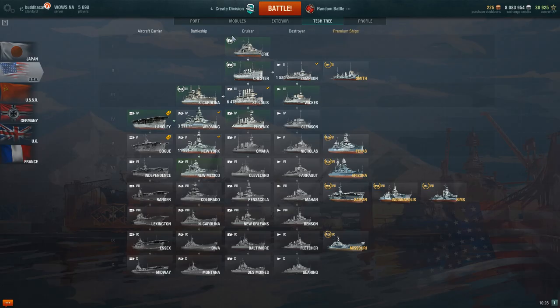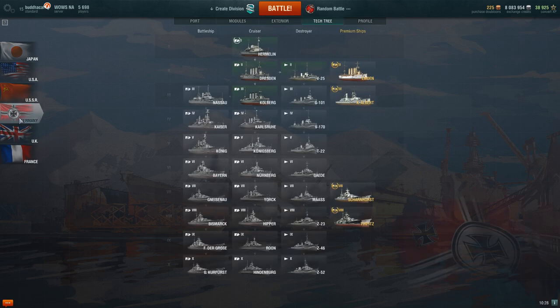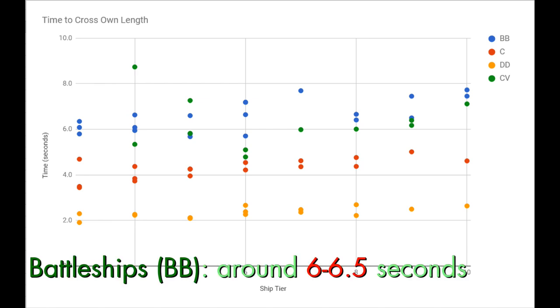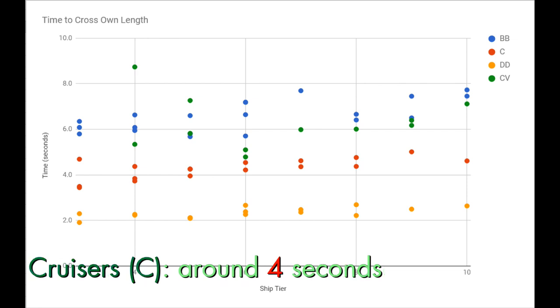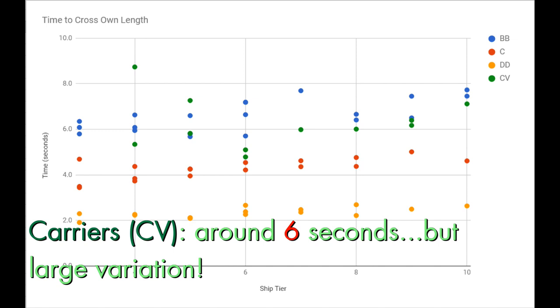You may be asking: am I going to have to remember a whole bunch of different numbers for different ships? Not really. Although the number varies for each ship, they cluster based on ship type. For all battleships up to around tier eight, you can use six or six and a half seconds. Cruisers all cluster around four seconds, while destroyers are around two to two and a half seconds. The real outliers are aircraft carriers — they're necessarily long but vary greatly in speed, so their time to cross their own length varies quite a bit. But honestly, hitting aircraft carriers is not the big problem in this game.